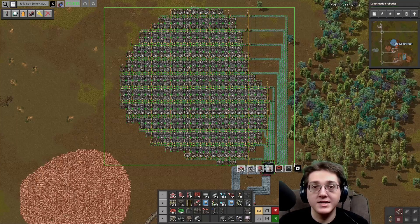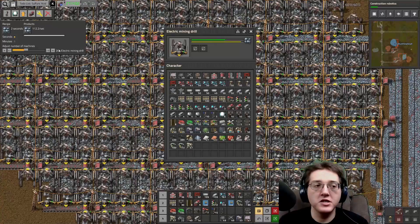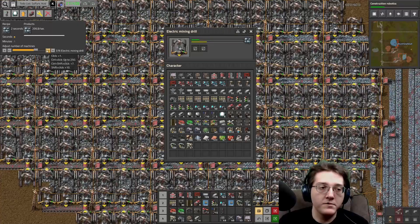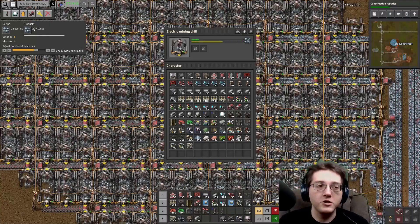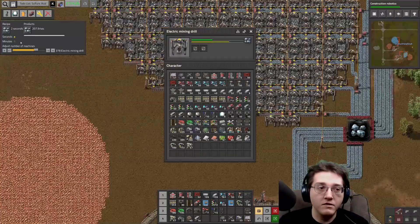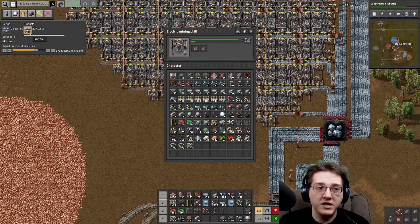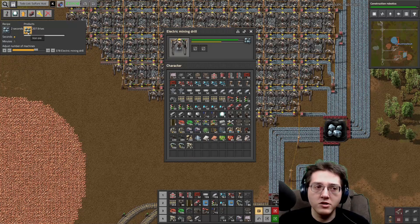We have 378 mining drills on this patch. Unfortunately I cannot just type in 378 here, but what I can do is go all the way up to 378 and see that I can obtain up to 207.9 iron ore per second from this patch. That's one example of how to really get to know and use Actual Craft Time through mining, and this is the value after mining productivity has been applied.